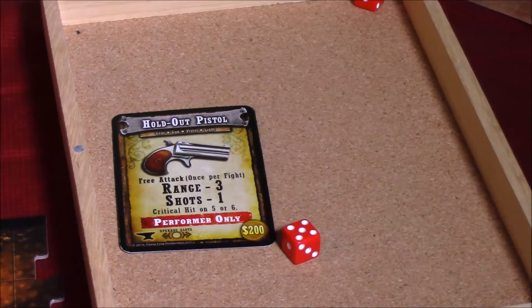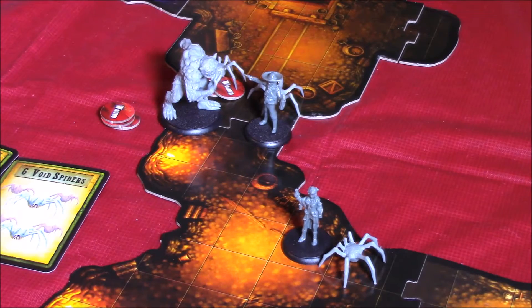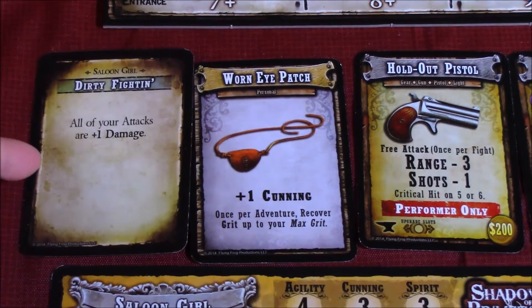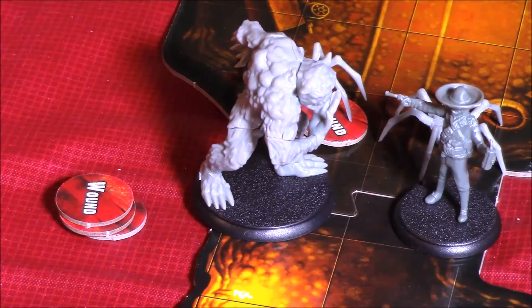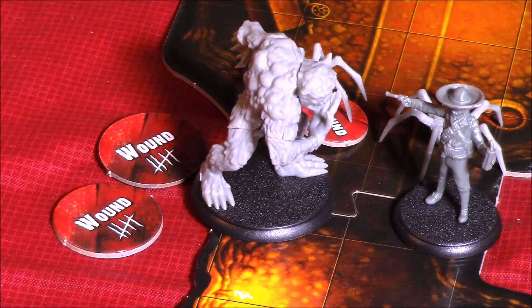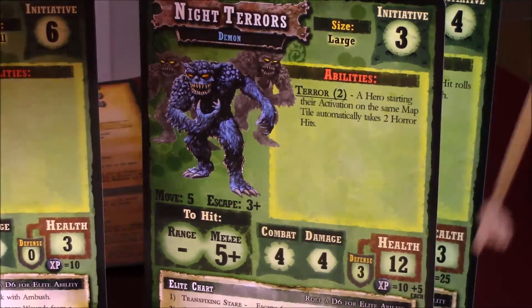She is going to perform her holdout pistol attack by rolling one die — it's a five, which is a critical hit. I think it would be pretty wasteful to assign that hit to the spider which has no defense, so I'm actually assigning that hit to the night terror. That's a mechanic unique to Shadows of Brimstone — you can roll for your hit and then assign damage to any monster you wish. Let's roll for damage — that's a five, plus the dirty fighting ability makes it six, and with our dark stone bullets that's seven damage going through to the night terror. B is going to get 35 plus 10, 45 XP.